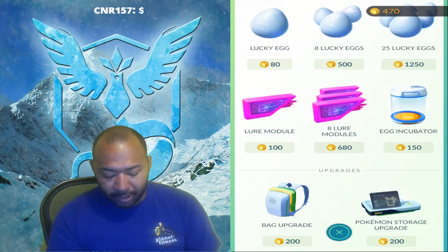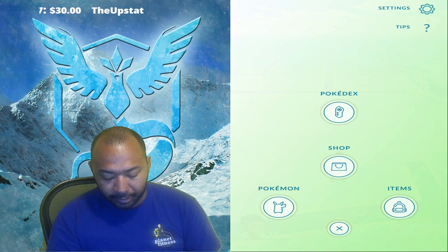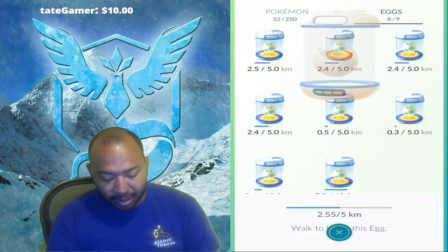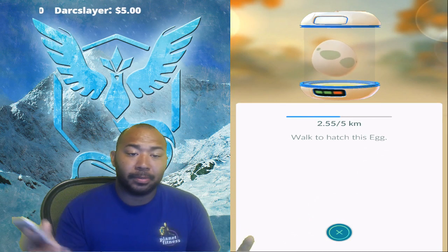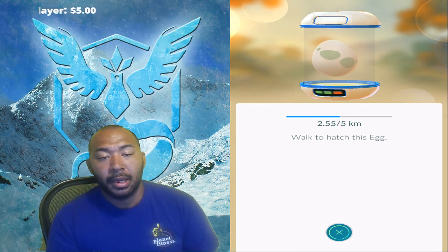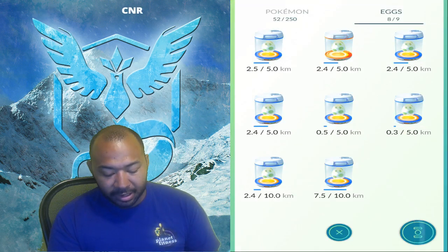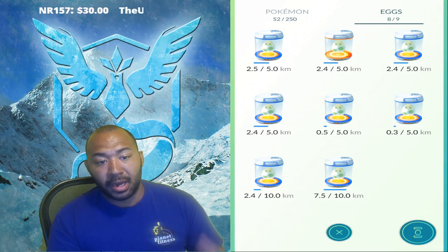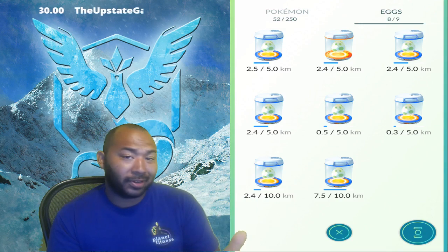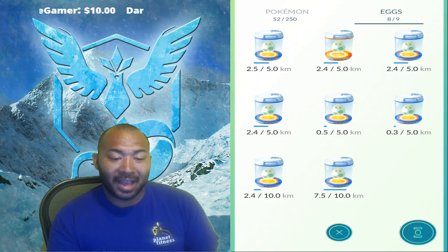After you buy your incubators, you're basically going to attach them to your eggs. You'll go to your Pokemon, go to your eggs, click an egg. When you don't have an egg in the incubator, there should be a big button that says 'start incubation period.' After you hit that, it'll put it in one of these things, and then you just have to track distance. So if you're walking, get out, set a goal — run a 5K, run a mile — whatever you've got to do to hatch these eggs.